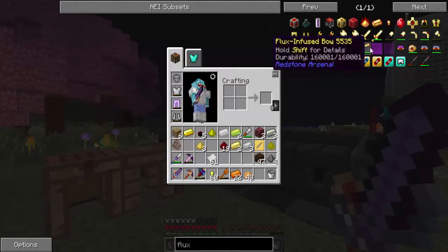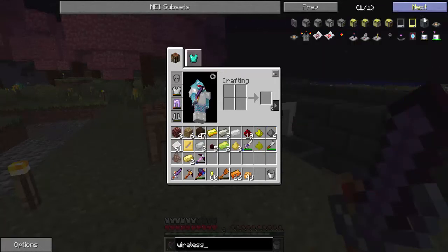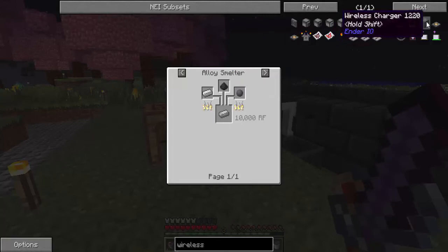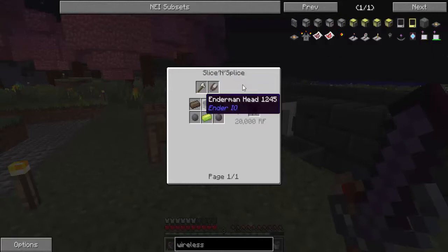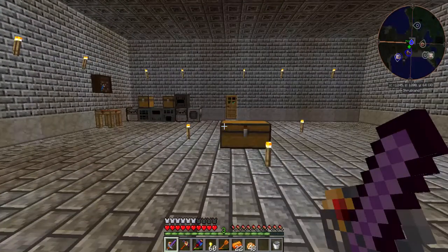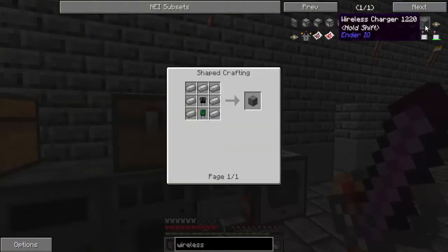Besides that, I need to make my wireless charger. I'm going to need seven pieces of electrical steel - as you can see, it's pretty easy to make. And one of these, which is why I made some vibrant alloys. And then I made a slice and splice in my house. I'll show you guys that. Here's my slice and splice - I made this for this purpose only really. I'm going to need to make this, which will require an Enderman head, two solarium, two pieces of silicone, and a vibrant alloy.